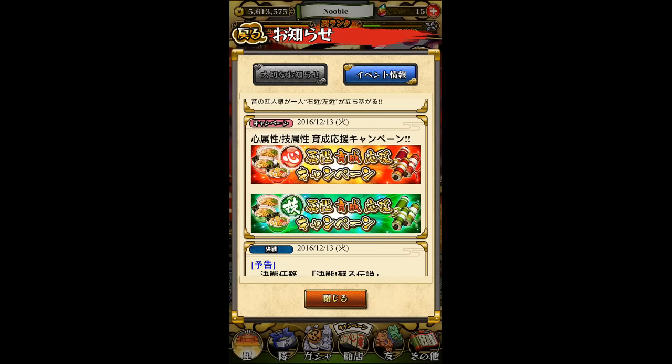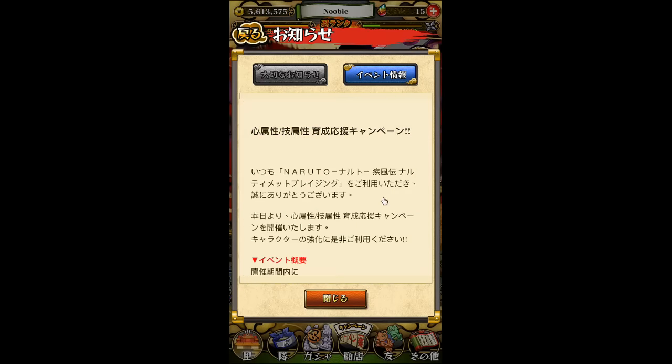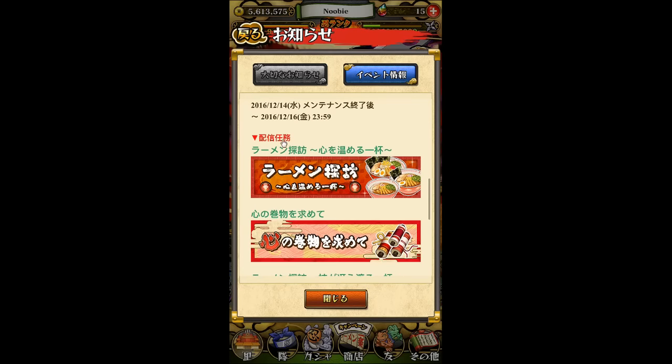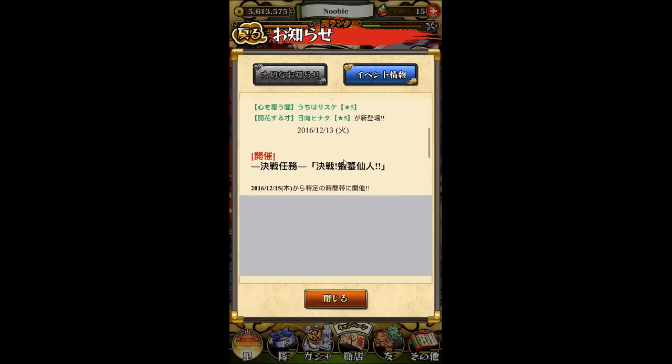We also have the heart (red element) and skill (green element) campaigns, along with scrolls and ramen. Just go to your emergency mission and check it out — it's time limited so it only appears at certain times. It's going to end on December 16th at 23:59, so only about six hours were left when I was recording. Pretty short.